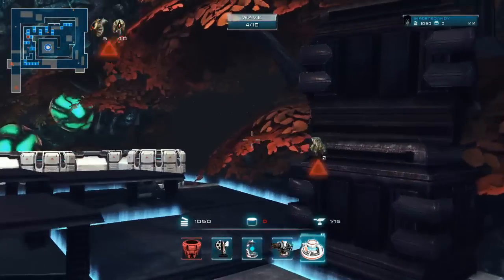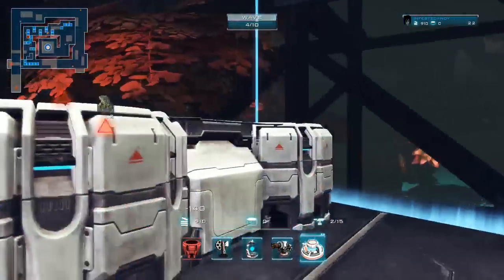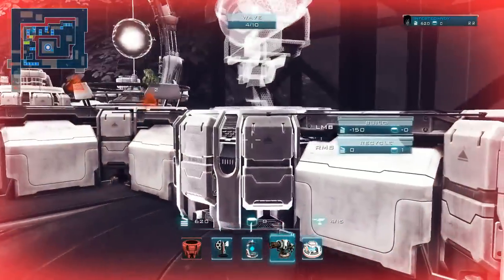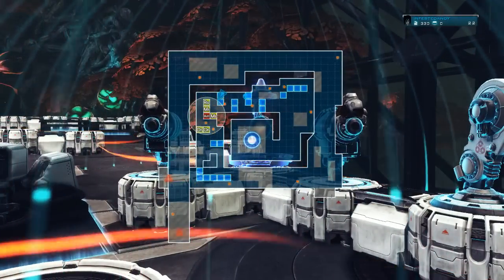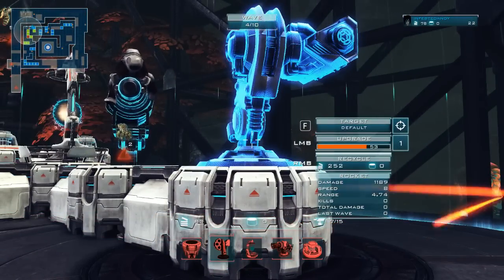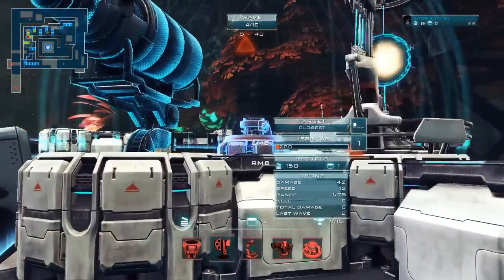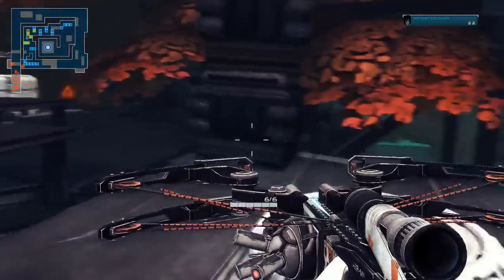The drones can go through armored targets, which you're about to see with the armored walker. We're on wave four of ten. I'll put a couple down there and a cannon here. As long as they're all in the amp spire's radius — you'll see the blue hue on them — they're affected. Let's start this wave. You're saying you're very particular about tower defense games.